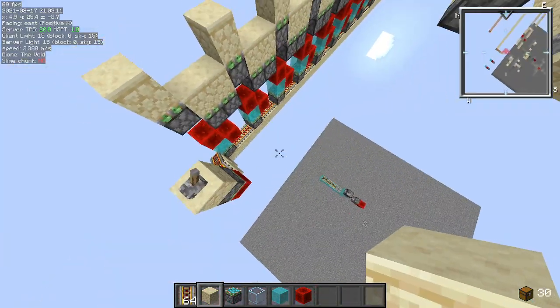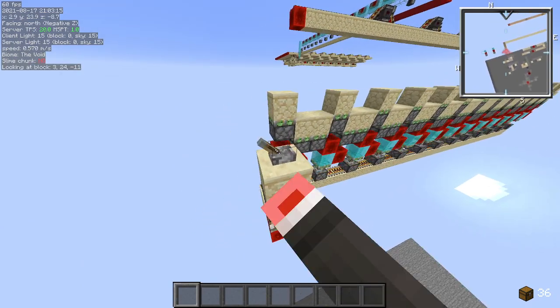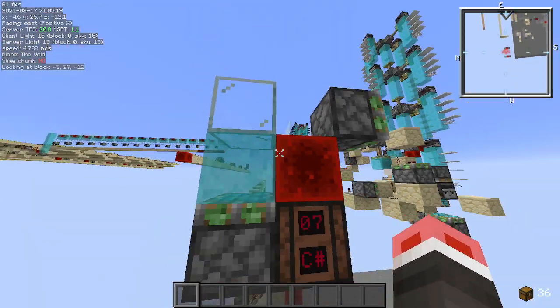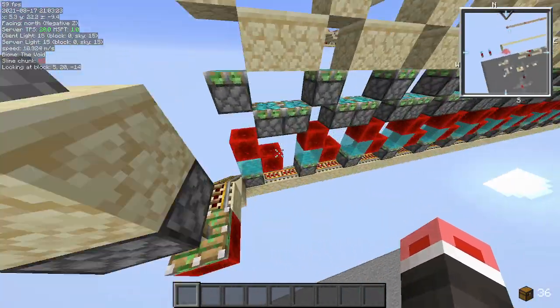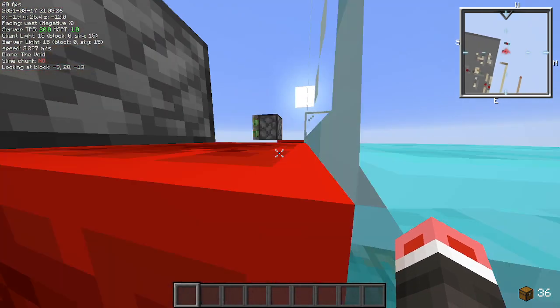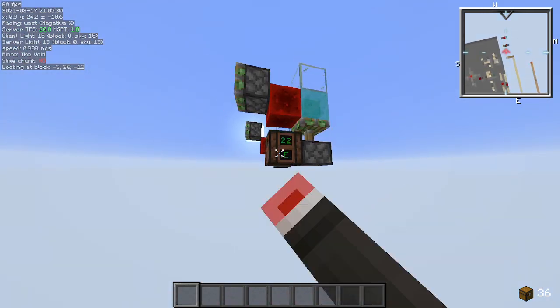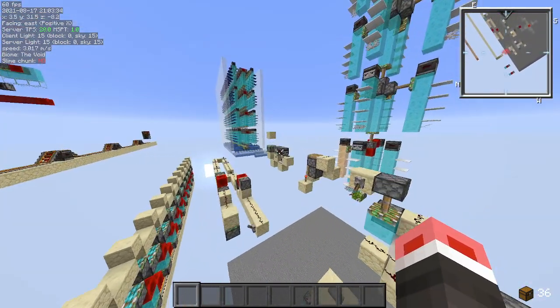It's just kind of messy — just messing around in this world, nothing too serious. I thought it was pretty interesting that you could do zero ticks like this; I did not know that at all until just today. I came here and was like, wait, could you tile one of these modules to get a really small design? And yeah, you can — and it's kind of spam proof, which is nice.